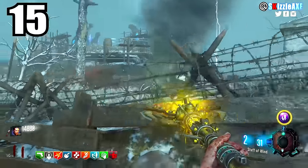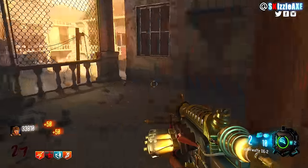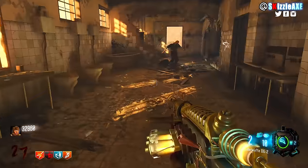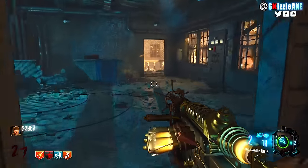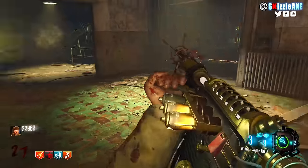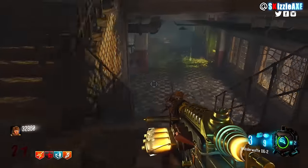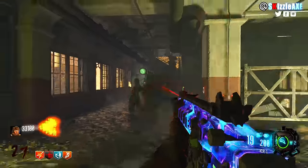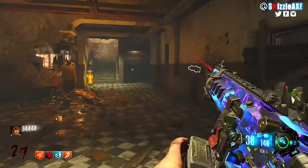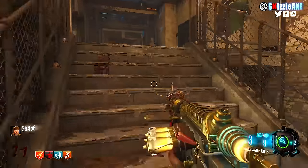Coming in at number 15 we're talking about the Wunderwaffe — absolutely fire, I absolutely love this thing. What I like about it is that whenever you shoot on the ground it's gonna kill the zombies around you — it's gonna electrocute all the zombies around you, but it's limited to about 10 zombies. You don't have that much ammo, but if you're playing in Black Ops 3 you can use the Alchemical GobbleGum for unlimited ammo. Still, it has to be on my number 15 spot.